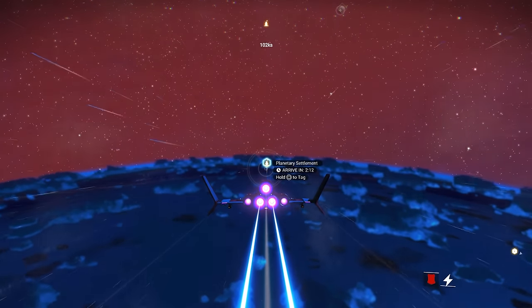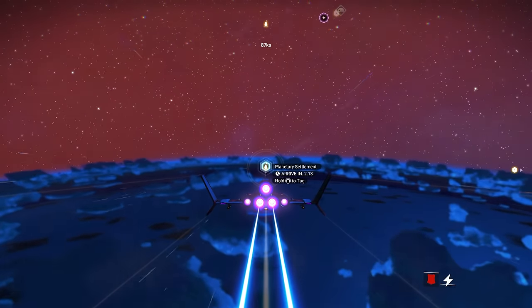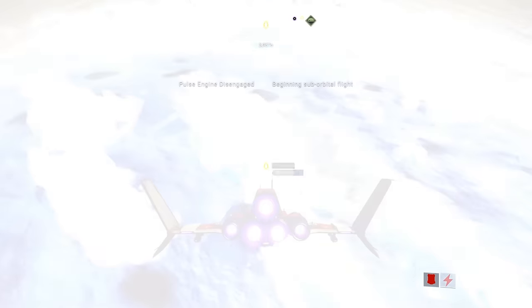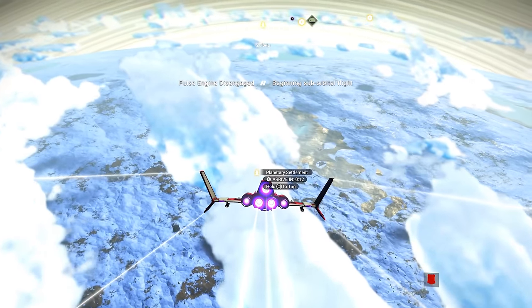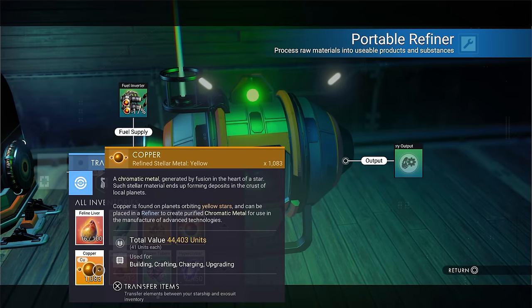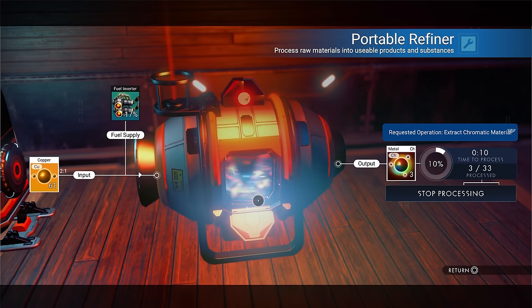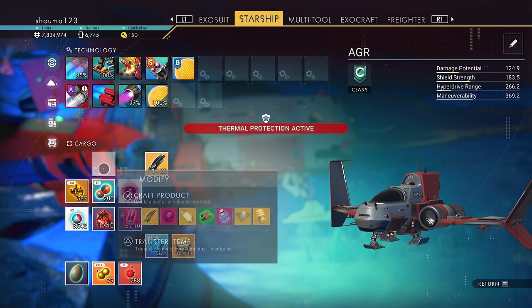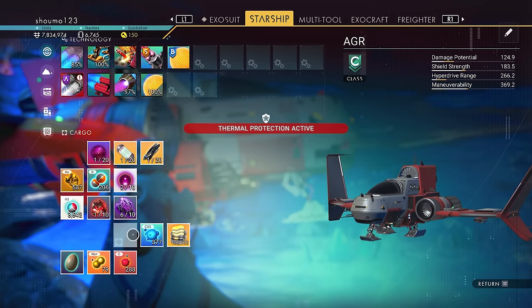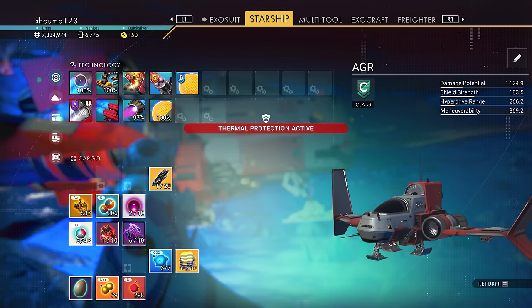If you fancy warping between systems you'll need a warp drive. The early tutorial will have you obtain one, but you'll need to craft the fuel to use it. One fuel type is the warp cell, which needs antimatter housing and antimatter itself. For the housing you'll need 30 oxygen and 50 ferrite dust. For the antimatter you'll need 25 chromatic metal, which comes from refining copper completely on its own, plus 20 condensed carbon, which can be obtained by refining carbon or found as red crystals. Craft the warp cell in an empty slot and move it into the hyperdrive — this will fuel it 20%. For more than 20% you can use a warp hypercore, which needs its blueprint, antimatter, and storm crystals.